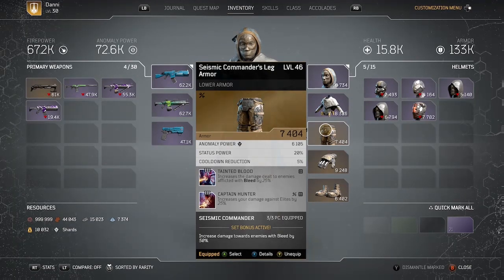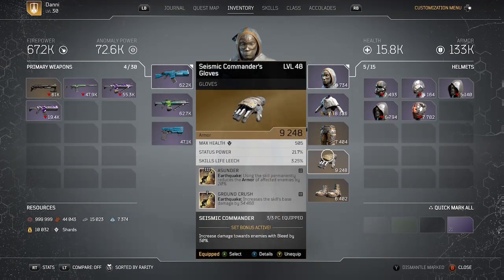I'm using the Seismic Commanders set — I have the legs, gloves, and boots. On the legs the tier 3 mod is Tainted Blood, which gives 25% more damage to enemies afflicted with bleed. That stacks with Bloody Boost on my chest, so I'm doing 15 plus 25% additional damage to enemies afflicted with bleed. I also have Captain Hunter as another mod on the legs.